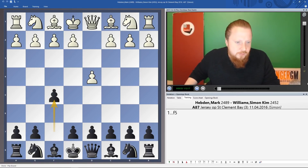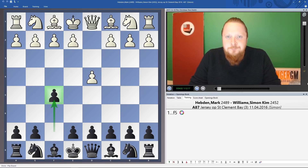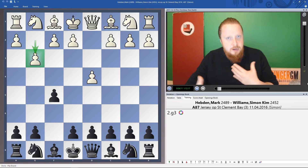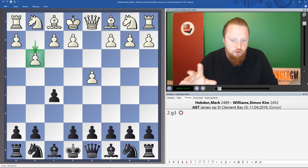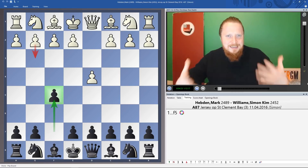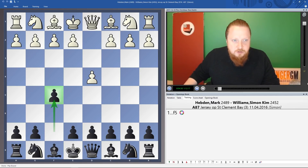It's worth pointing out that White's main strategy against the Dutch Defense — which most top players have been using for decades, including throughout my 30 years playing it — is systems with g3. Whether White plays g3 here or a bit later, these are the main ways White is supposed to get an opening advantage against the Dutch.